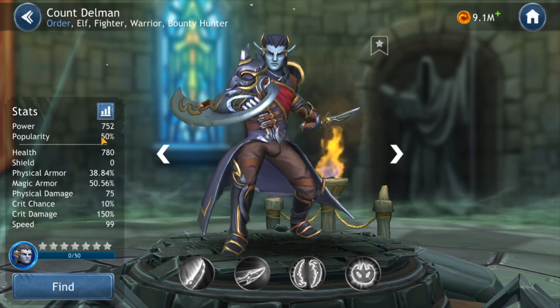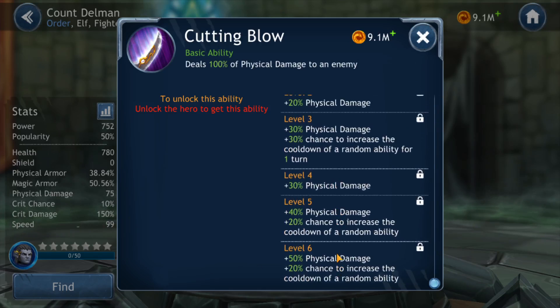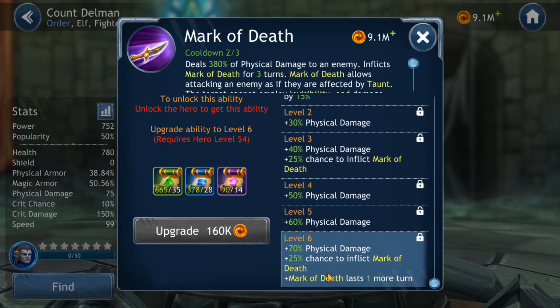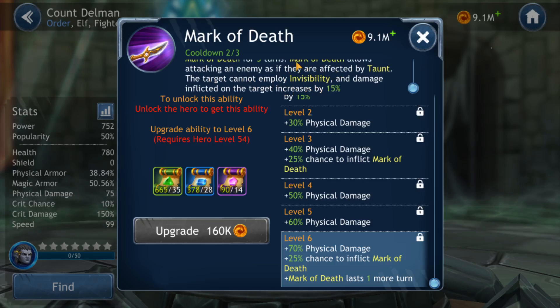He's got a popularity of 50% and his skills are pretty darn good — very offensive, very burst. At level 6, fully leveled up: 270% physical damage to an enemy, 70% chance to increase the cooldown of a random ability for one turn. There's some RNG there, but if this lands on the right skills, that can completely mess up your enemy's turn. The second skill deals 380% physical damage to an enemy and inflicts Mark of Death for 3 turns. Mark of Death allows attacking an enemy if they are affected by taunt, the target cannot employ invisibility.